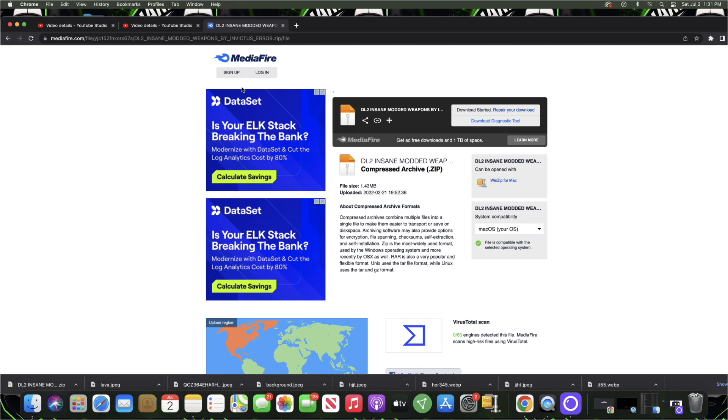As you can see in the description, Save Wizard is required for this. Save Wizard is only $60, and I also left a video in the description showing you how to get the cracked version if you can't afford it. I'll also be doing this for a couple of you who leave comments on this video, so keep that in mind. Once you've downloaded the save file, go ahead and open up Save Wizard.